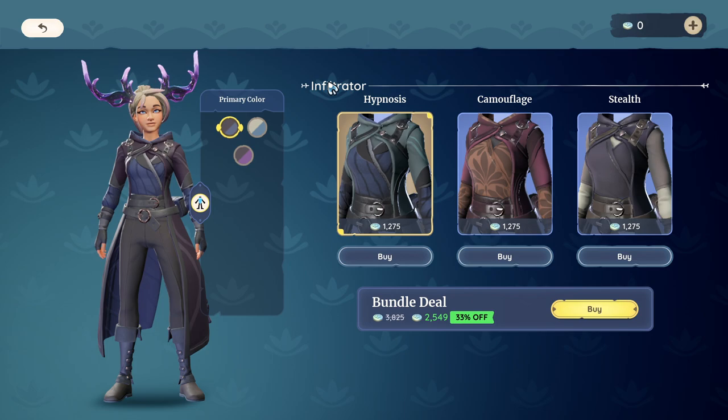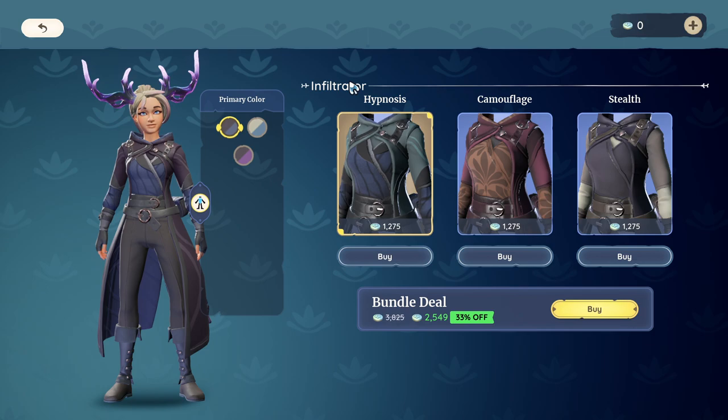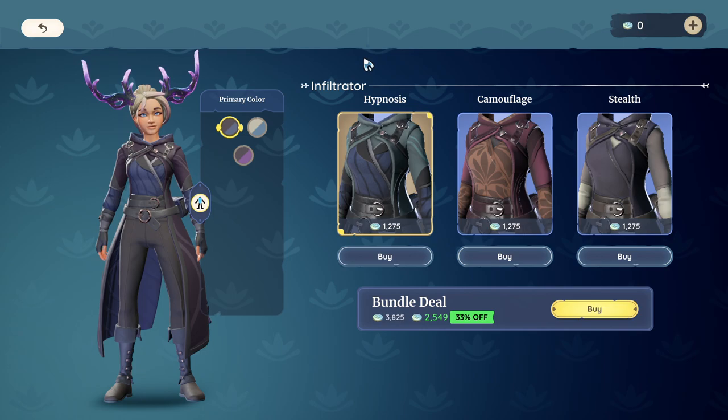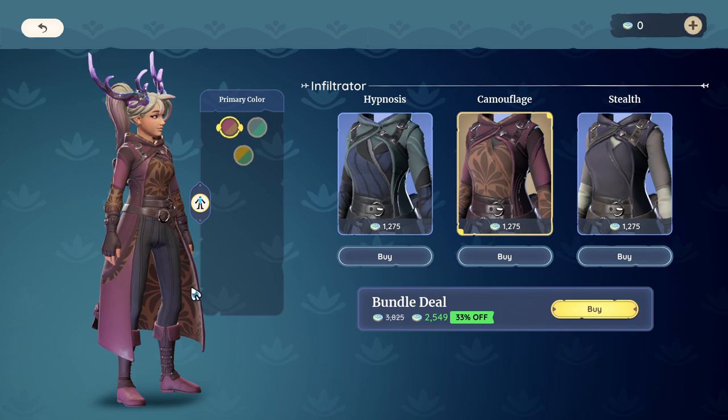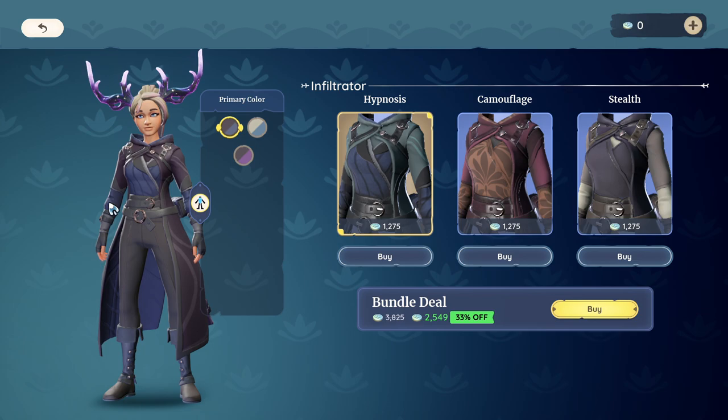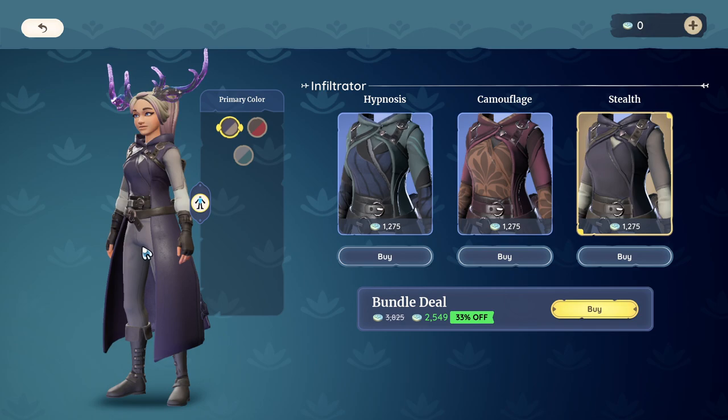So what does that mean? If you go in, you'll see that 'infiltrator' is not necessarily the name of a specific outfit — it's basically the theme of the set. The game doesn't say that, but that's how I'm going to describe it. Infiltrator is the theme, and inside you have three individual outfits: hypnosis, camouflage, and stealth. They all use the same models but have different color palettes.